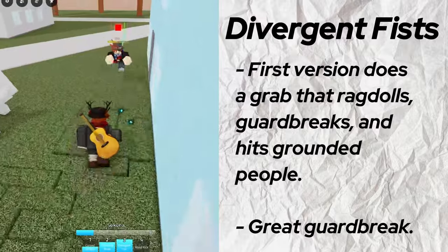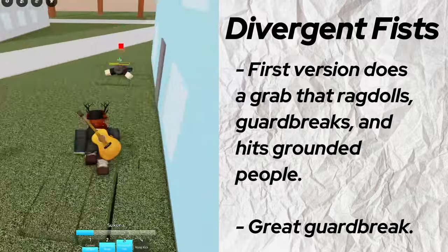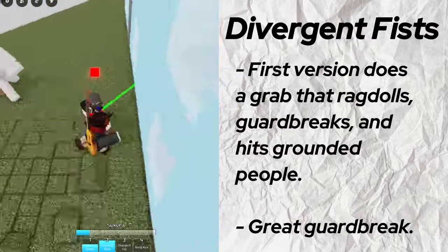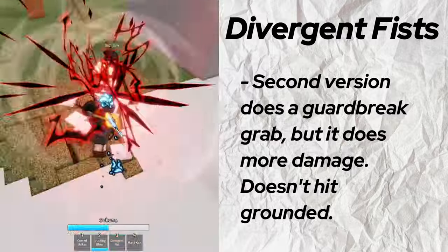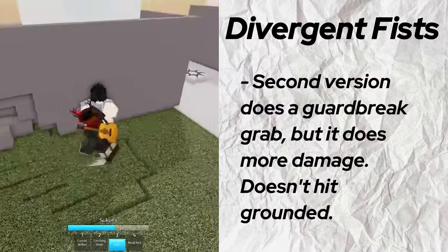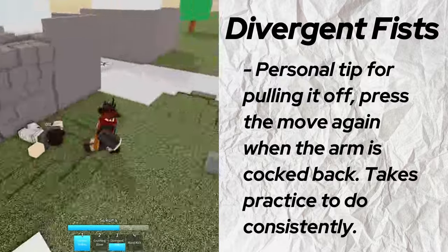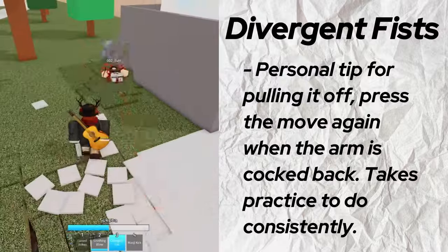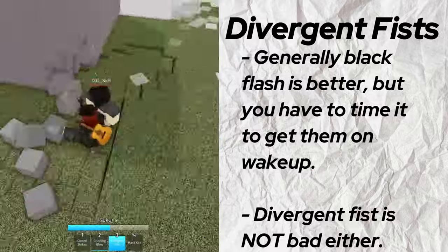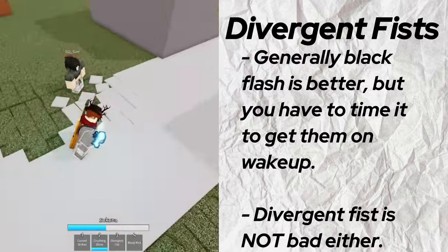Divergent Fist has two versions. The first version does a grab forward that can hit ragdolled people and knocks them back into the ragdoll. It breaks guard, so using it as a mix-up on turtling works well. Again, be wary of getting interrupted. The second version, which you pull off by pressing the move again a certain time after using it, does a Black Flash that does increased damage. The Black Flash does not hit grounded people, but that means nothing since you can just time it well to hit them right when they get up, or use it in a standard 3 M1 string. The first version is great for hitting people on the floor for more damage and guard breaking, but the second version is usually just better if you can pull it off consistently.